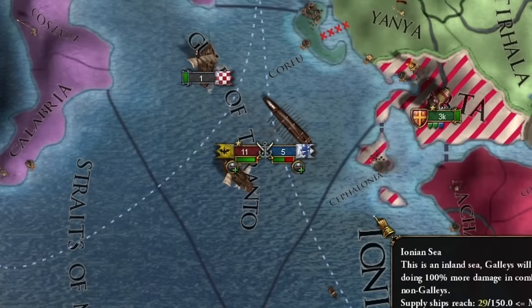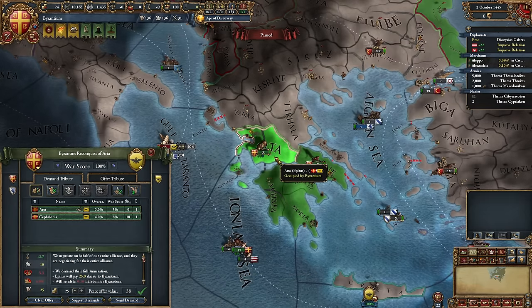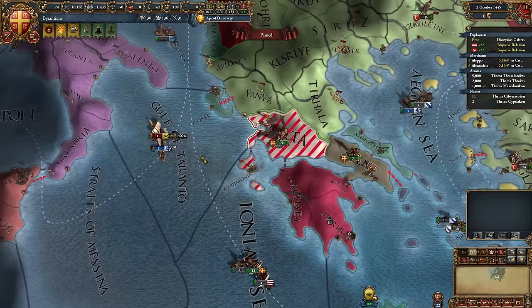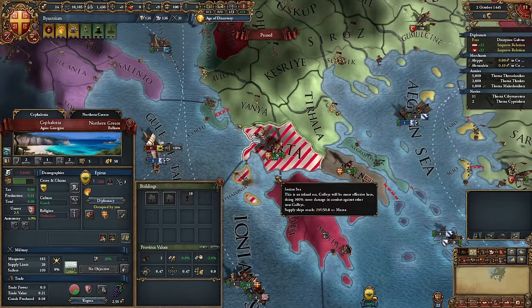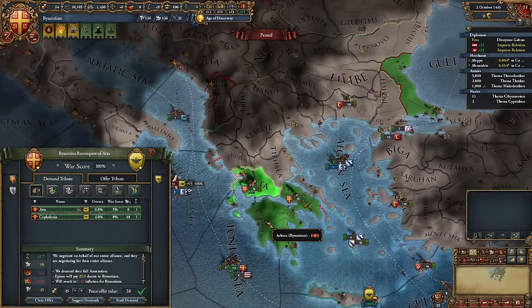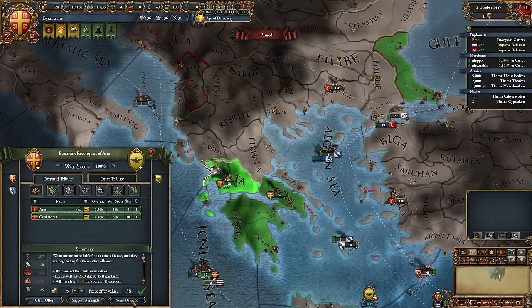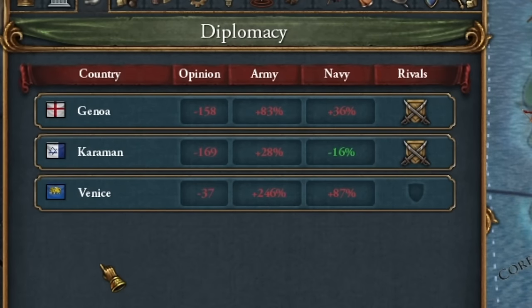Epirus fell. Here you can do two things: either get art for yourself and take Epirus as a vassal — remember that either way you'll get a full core on him from a mission and annex him for free — or you can conquer everything for yourself. I conquer everything for myself because we'll be weaker then. We won't have a vassal army or fleet, and the point is we'll have to be very, very weak in a moment. I totally forgot to make Epirus my rival — remember that.